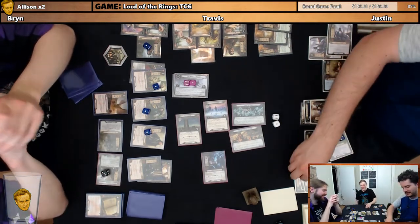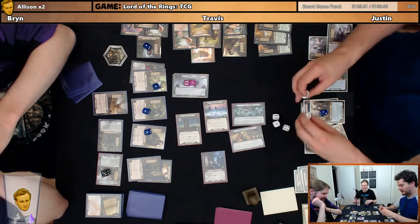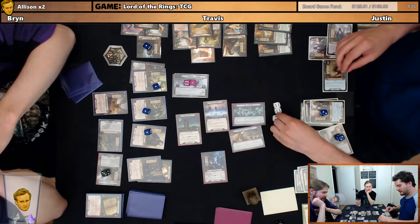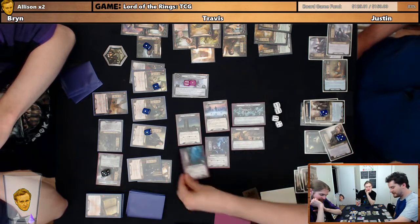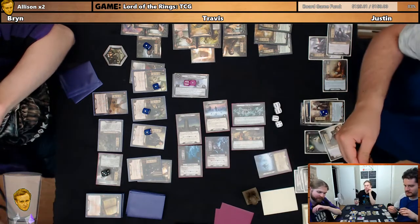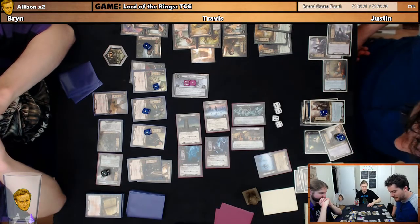Hey, you know what? This guy's great — we got a free bow, we got a free hero. Remember when that one card made us discard all our allies? Yeah. That was fun. I mean, it sucked but... This guy appears — number two. Doomed 2. Each player must either discard one card from the top of his deck for each questing character, or move each character he controls from the quest.